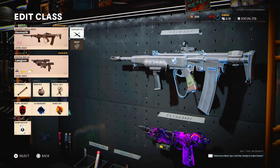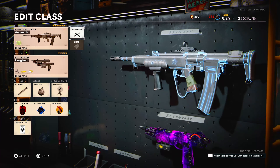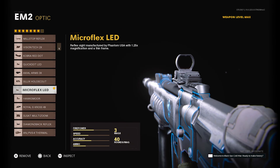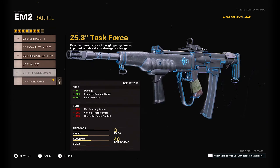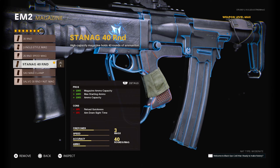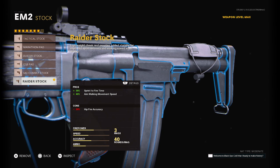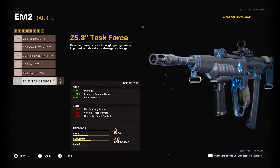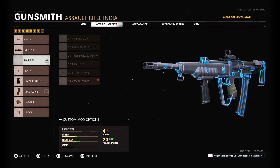One of the guns is the EM2, which is one of the DLC weapons but definitely one of the overpowered ones. The setup for the EM2 is the Microflex LED, the KGB Eliminator, the Task Force barrel, the Field Agent grip, the Stanag 40-round mag, and the Raider Stock. They nerfed the Task Force and overall damage on it, but I used it recently and it's actually pretty good. It's still one of the best ARs in the game.